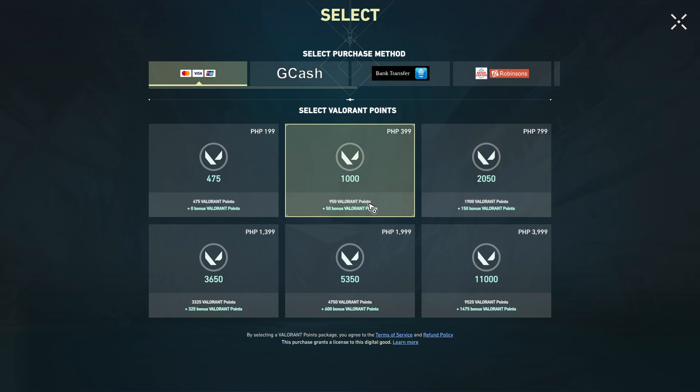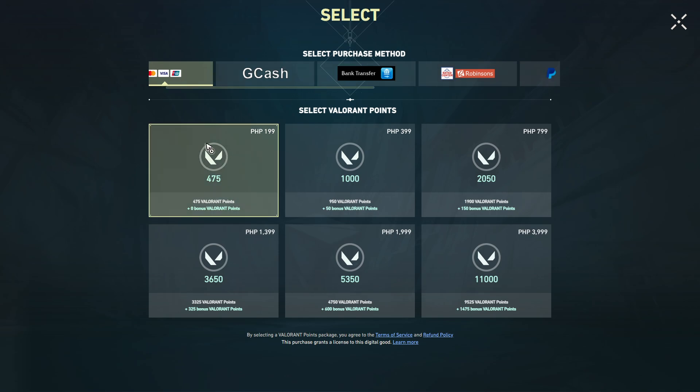Once you're in the payment section, there are a lot of balance points available. Every time you buy some points you can use your credit or debit card, or GCash if you live in the Philippines. You might have missed the redeem option — here's how to find it.